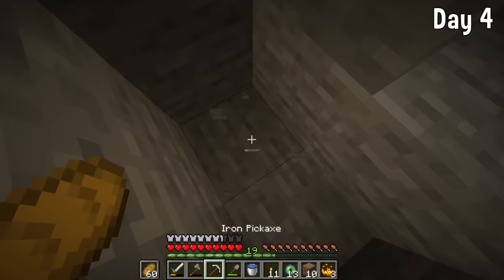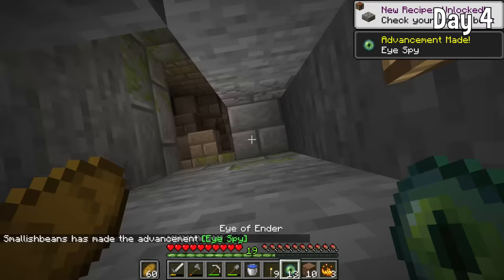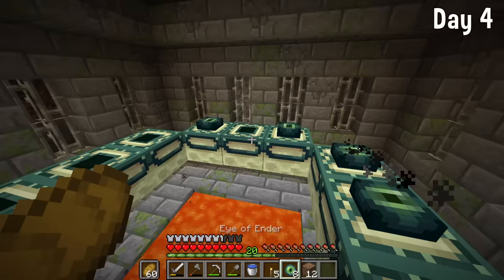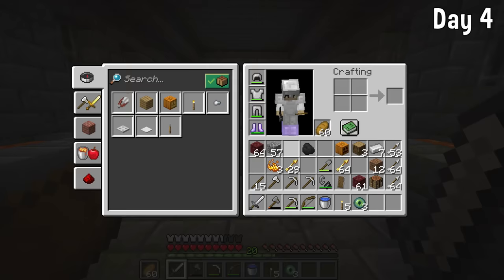I dug down to the End portal — I decided to build a staircase down rather than just digging straight down — and we found it. Normally I spend a long time searching, but we got lucky with this one. I placed a few torches, went around the corner, and there it was, the End portal right there. We didn't need all of our Eyes of Ender, and I got a new iron sword from the chest.